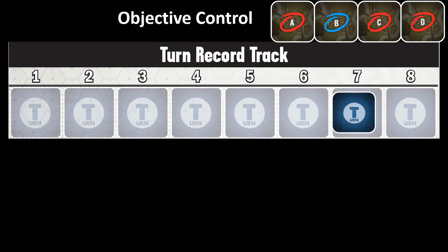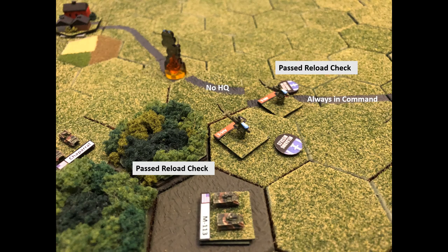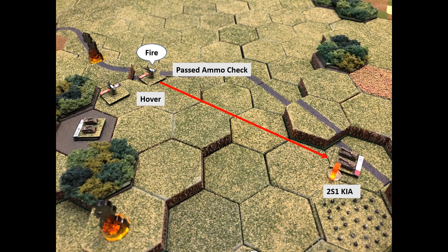We're now on turn seven with three objectives held by the Soviets — only objective B remains NATO. The air cavalry leads off. Both Cobras pass their reload checks. The first Cobra shoots and kills the reduced T-80. The second Cobra shoots and kills the disrupted 2S1 artillery. Now we're talking!